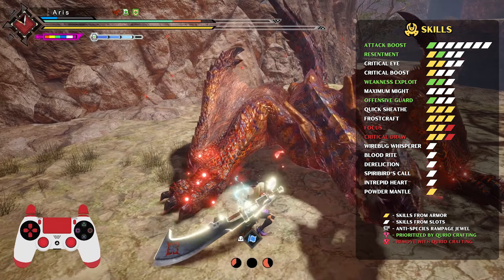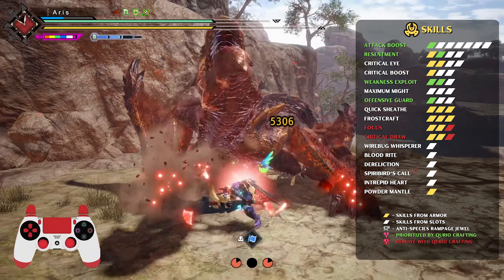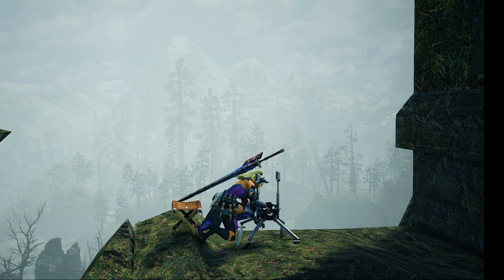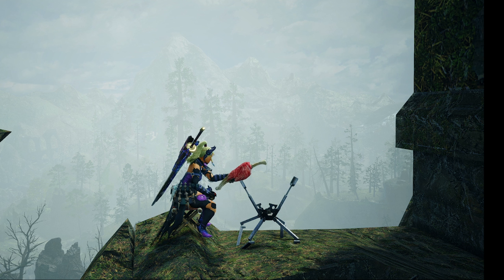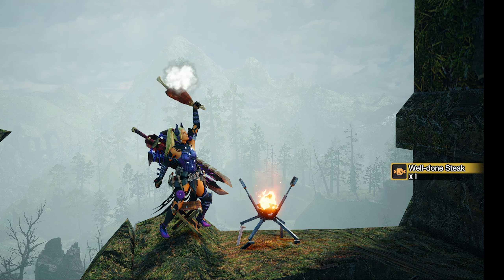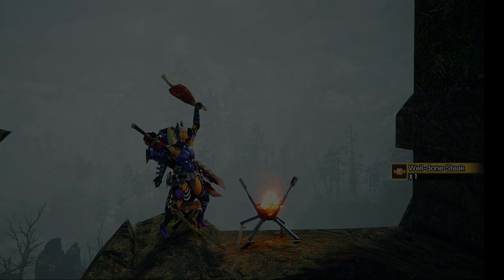For the last template, the chosen Greatsword is Fine Kamura Cleaver. Try to maximize the damage without depending on RNG skills such as Build Up Boost. Get Resentment at level 4 instead — remember, Resentment only raises your attack when you have Red Health. For Curio Augment, search for the usual skills: Offensive Guard, Wirebug Whisperer, Critical Boost, Attack Boost, and so on. This build also uses Blood Rite, but if you don't see it as necessary, change it for Resentment.